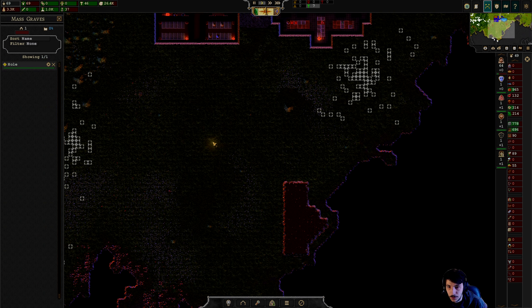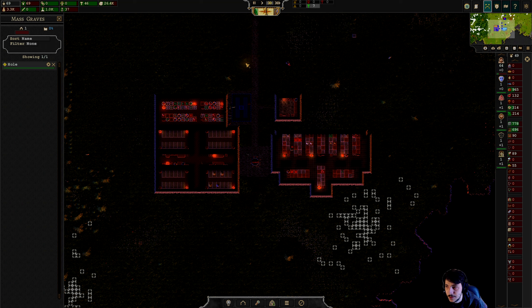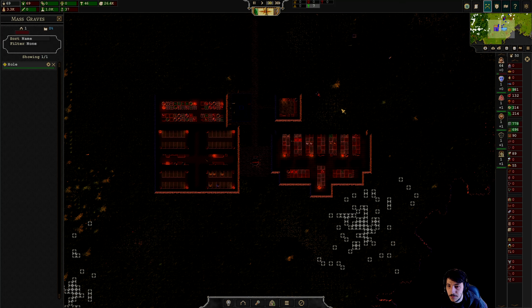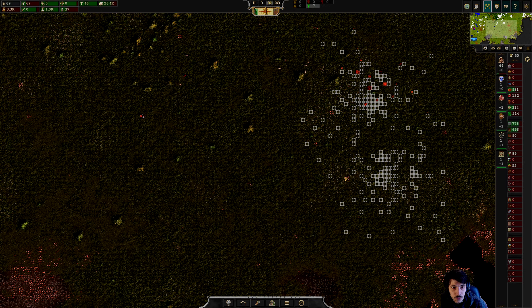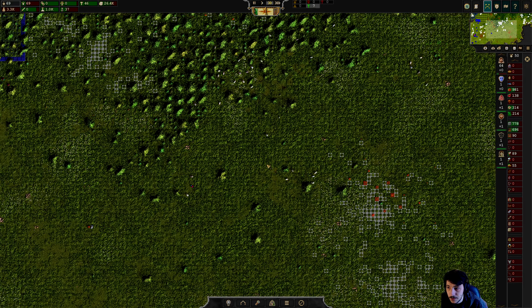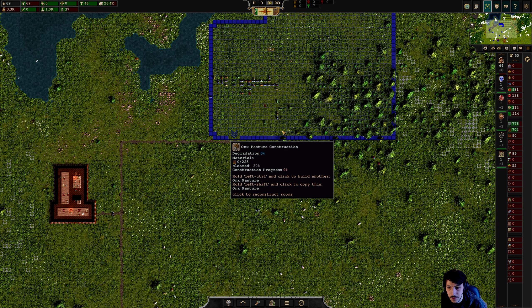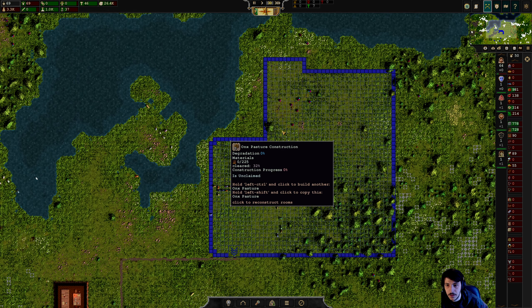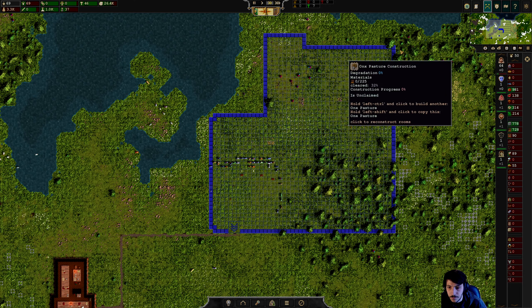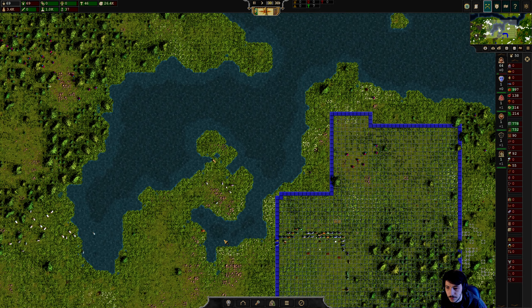We'll just call that place Hole. Let's go ahead and speed up time just a little bit. We are going to continue to harvest all this food here. How much wood do we have? Plenty of wood to deal with this. Then let's start thinking about a fishery.